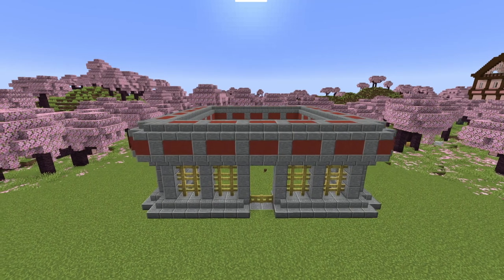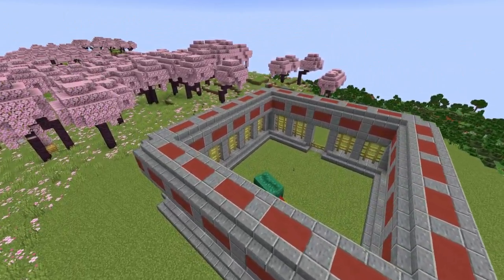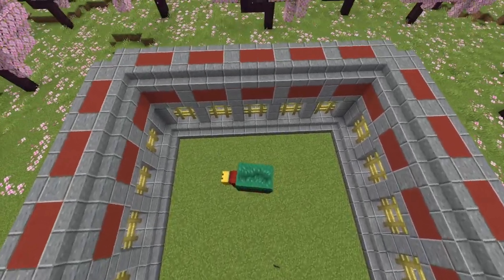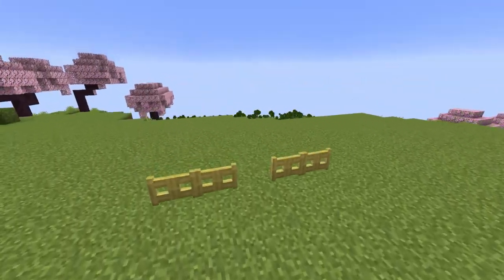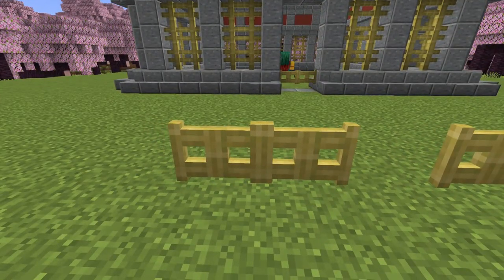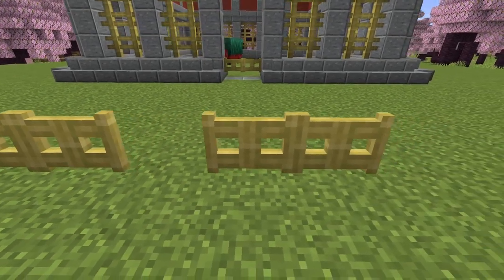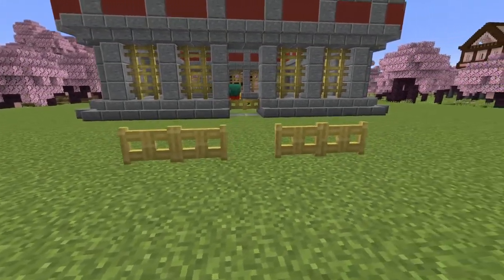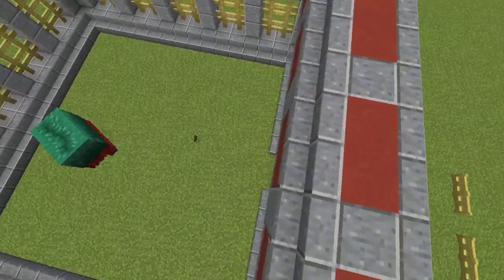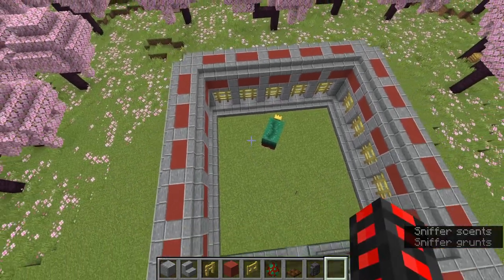The terracotta is now in place and it's looking pretty nice. It's a very basic build, but we have to keep it relatively simplistic to make sure the farm itself is functional. Check your fence gates — place them so that the bamboo looks more natural, rather than two of the same stalks right next to each other. Go inside and replace some blocks with polished andesite, and replace the ground with moss, especially if you are in a desert.